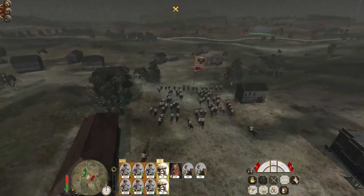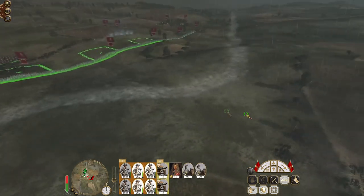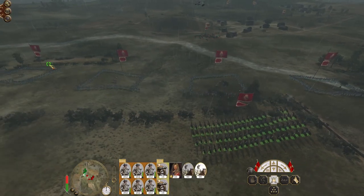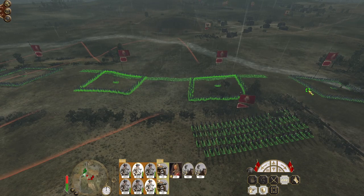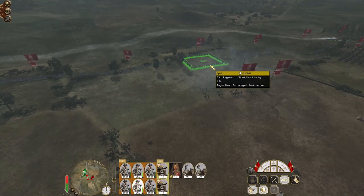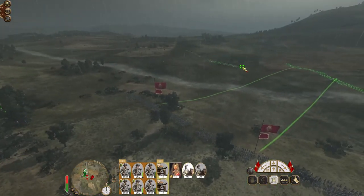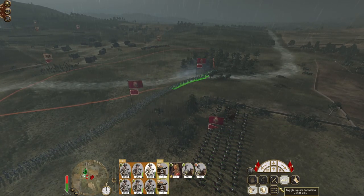Their dragoons are advancing — are they charging? They are charging. It will reduce our firepower, but now we've dropped into square they've decided they don't want to do that. Let's drop these guys into line. Oh, they're dismounting — good. So we can get our guys out of formation and start a push, because their force isn't exactly strong to begin with.